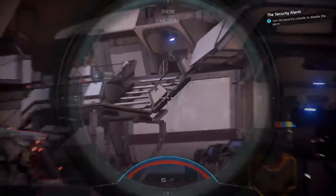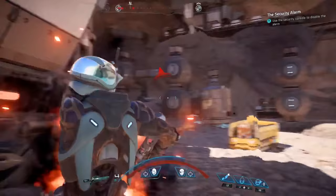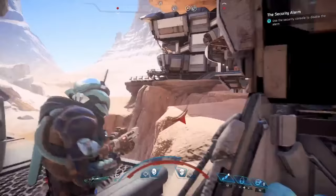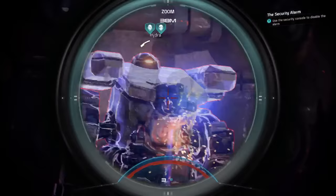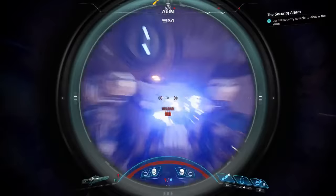Enemies each have different strengths and weaknesses. For most, headshots inflict maximum damage, but you'll need to pay attention to their health bars. Yellow means they've got armor and won't be as susceptible to certain weapons and powers. Blue means they're shielded, and in addition to being more resistant to Biotics, you'll generally need to deal with those shields before their health goes down — and just like you, their shields will recharge if you don't finish them off quickly. Tactical Cloak is a tech skill that allows you to evade enemy detection and inflict increased damage when attacking from cloak. Overload is another tech skill that's great for taking out enemy shields and synthetic enemies — by holding it before releasing, you can even chain it to multiple enemies.